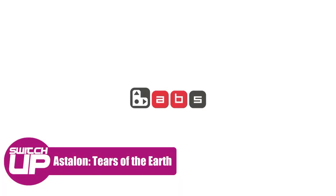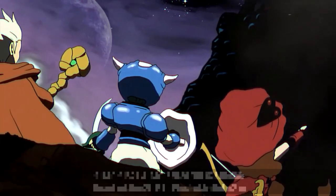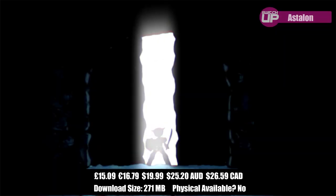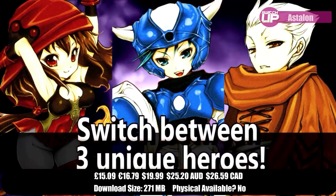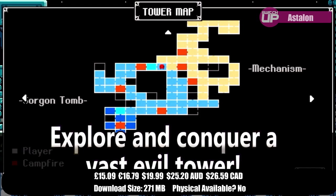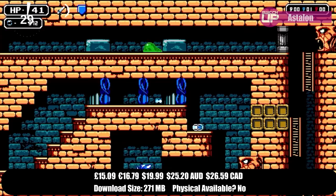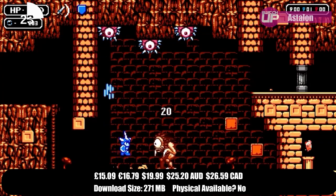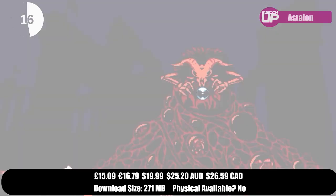Next is Astalon: Tears of the Earth, an action platformer with a pixel art style. You'll be fighting, climbing and solving your way through a twisted tower as three unique adventurers. Astalon features progressive exploration of an interconnected world with the quick rhythm of a room-by-room action platformer. You can explore and build character strengths or use risky methods to climb quickly, switching between a warrior, archer and wizard. Battle a large assortment of enemies and upgrade your abilities, with hours of exploration and plenty of unlockables. It comes out June 2nd for £15.09.